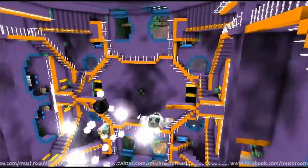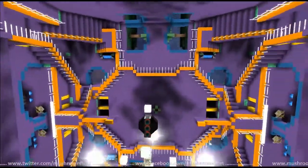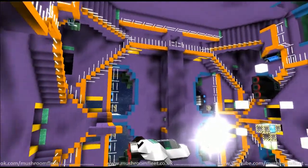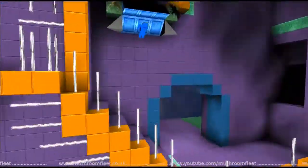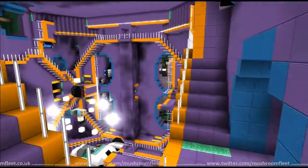I guess you could flip the gravity there, which would make you upside down or the right way up depending on your orientation. We just have to work out where to put the gravity flips. The idea is to flip your gravity so that you're always the right way up.